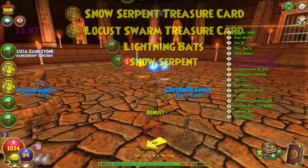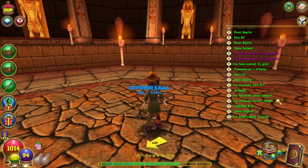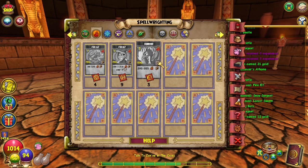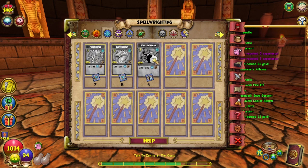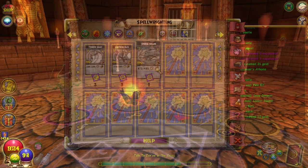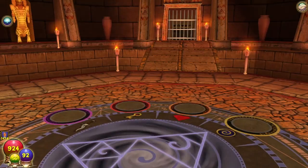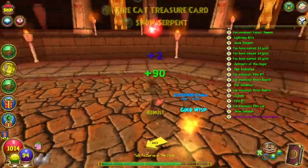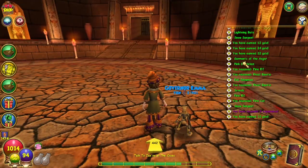Got a lot this run — you know, for being a fire boss you certainly drop a lot of ice spellments. Moving on up on these! So many treasure cards too. This one got fewer — only four: one, two, three, four. Fire elf and scarab finally.